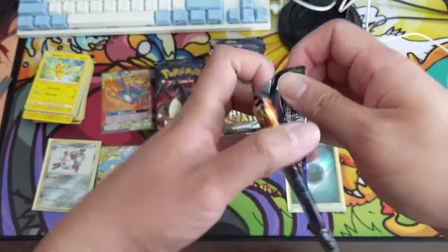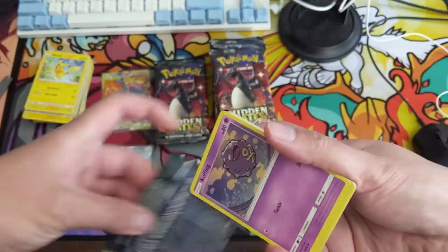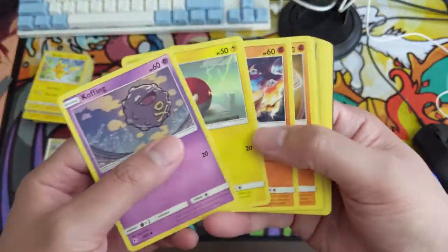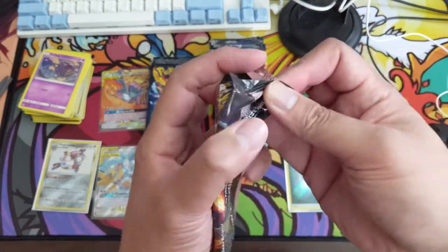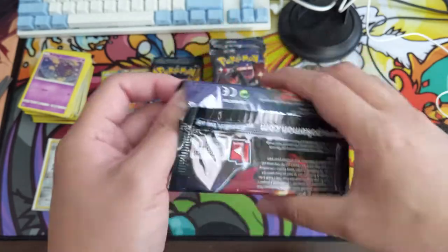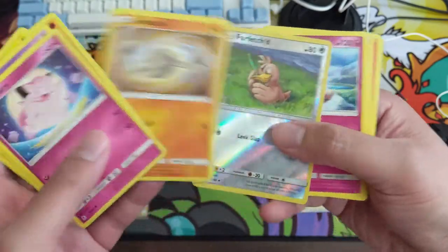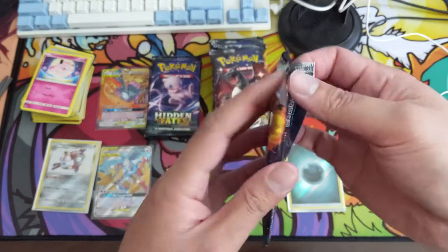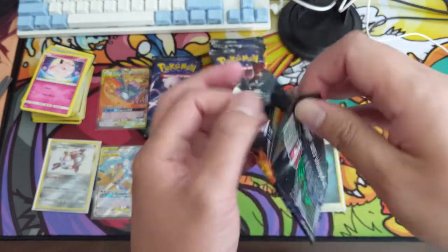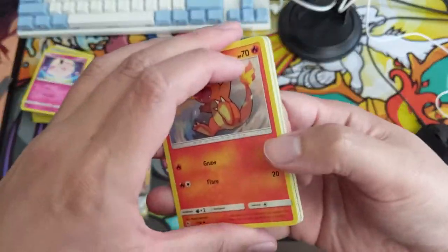PSA recently changed their system — they upped the bulk rate to $10 but the max declared value looks like it can go up to $200 now, which I see as a win. It'll still probably take a really long time to get back. Hitting ratio is not too strong; hopefully we can start turning things up. We're about hitting the halfway mark, so we should be looking close to six hits at this point.